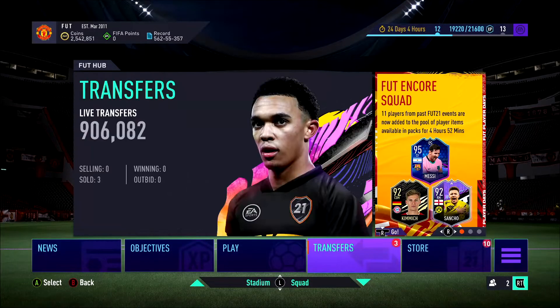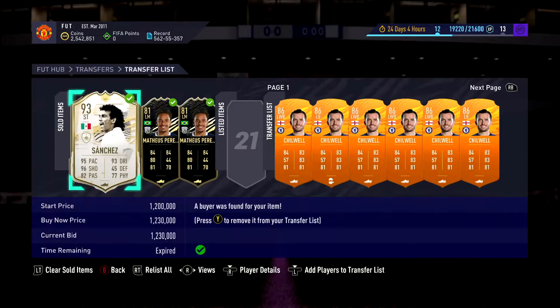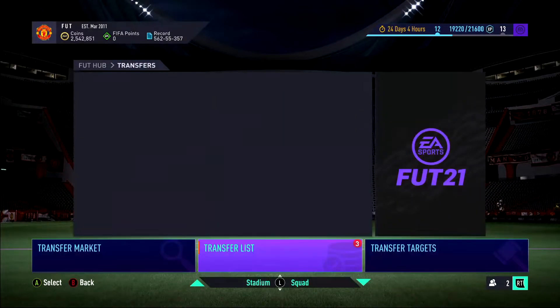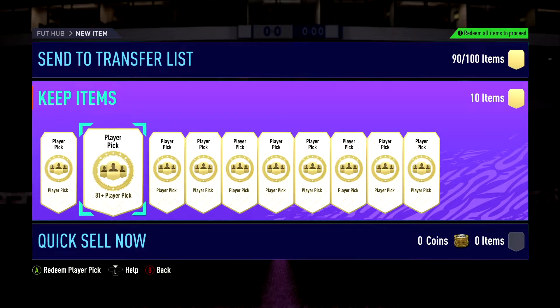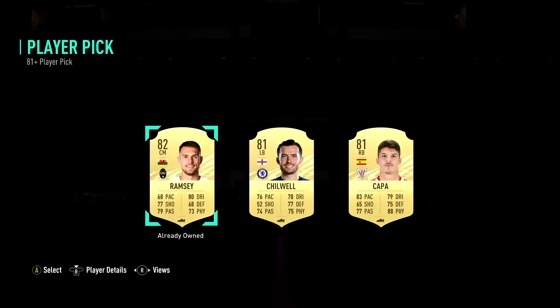We have 10 more to do. I'll quickly show you what Sanchez sold for - I put him back up again and actually got 1.23M for him, so it's actually not a bad price. You can't really complain at that - take that all day long, first icon as well. We've got 10 more upgrades and in my eyes I think these are worth doing. They run out soon - like five hours or something.